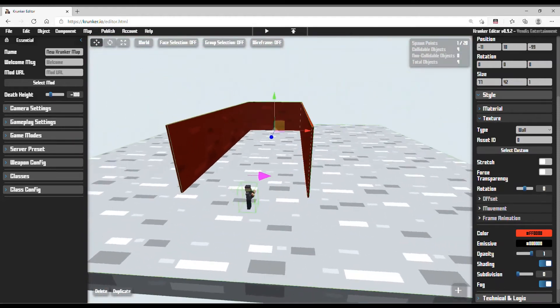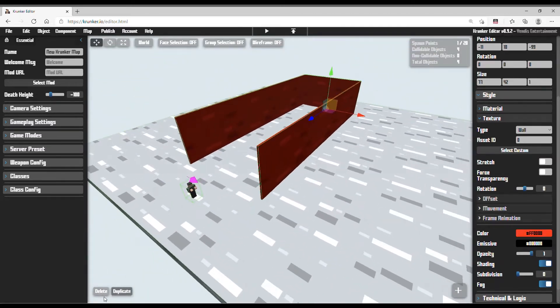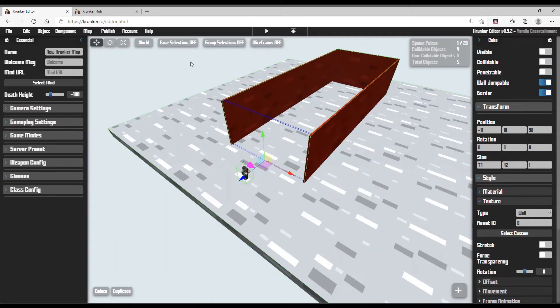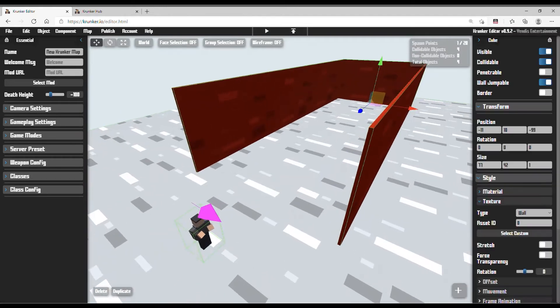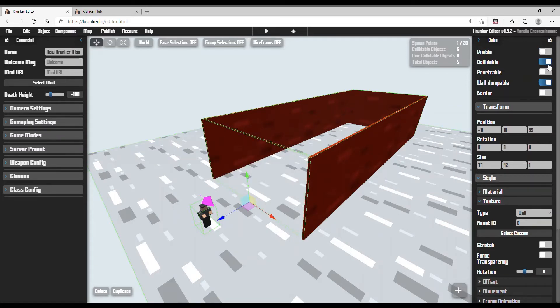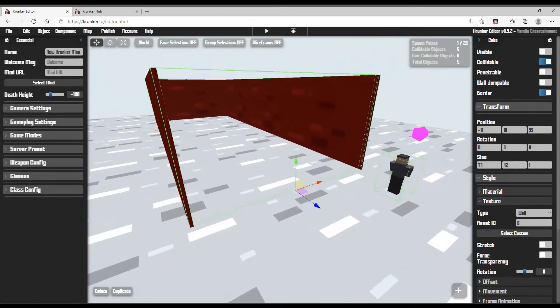I want to make this simple. The most important thing you need to do is select this and bring it into here. Go here and set visible to off. Then duplicate this, rotate it, and set visible off, collidable on, jumpable off, border on. This basically means the player can't go through here but the knife can go through there.